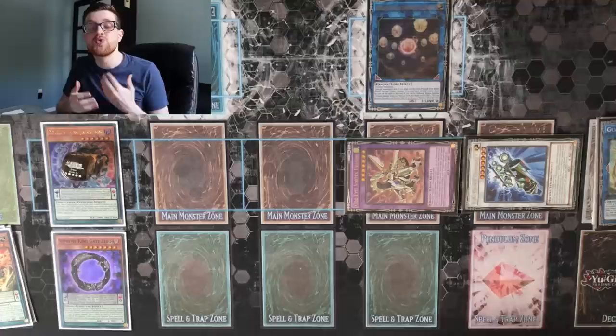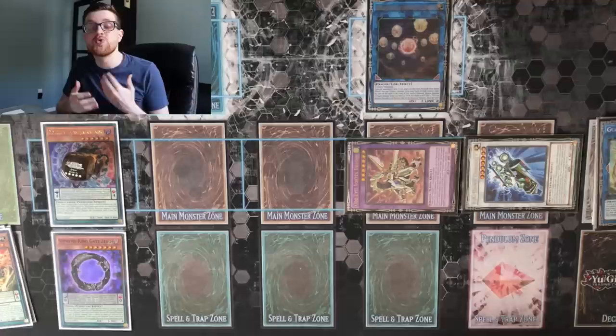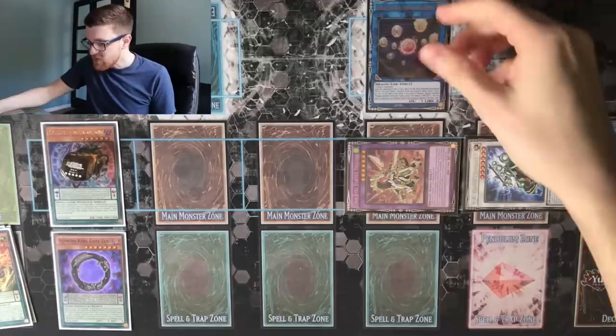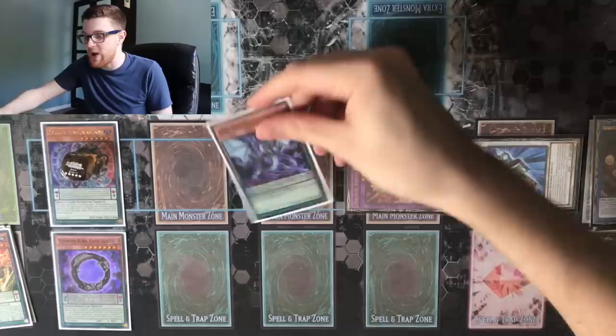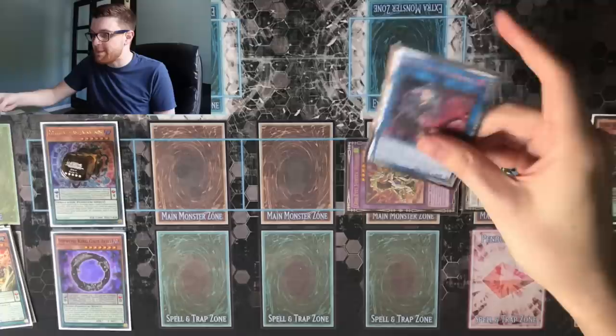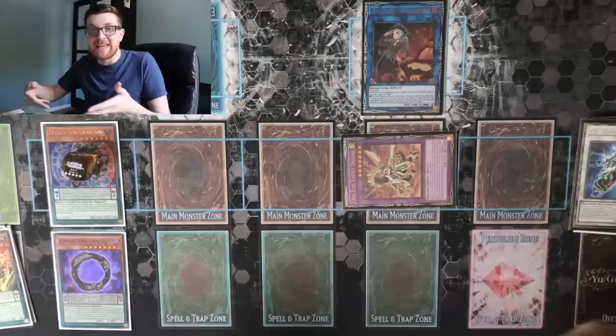This also protects us from other hand traps as well. So just with three cards, we managed to do so much with this board. And even so on your next turn, let's say you used your Hieratic Sphere to bounce something, and then you summon out your Aether to banish a card. Then you can go ahead and link off anything using the Aether as well if you want to — you can summon something like Beat Cop, use the Dragster and link that off, and now you can Pendulum Summon again if you can complete your scales. There's just so much potential just from a simple three-card combo.